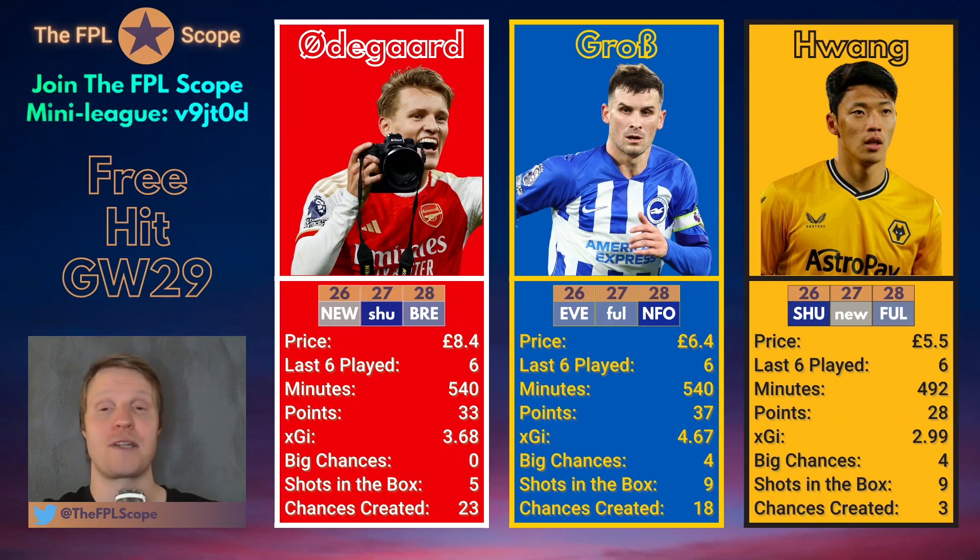37 points, most of that in the last three gameweeks — I think he's gotten around 30 points in those three. Four big chances is really really good for someone expected to be a creator and offensive midfielder — it speaks to the fact that he moves into the box a lot. Nine shots in the box, 18 chances created, almost rivaling Odegaard on that metric. By the numbers, by the fixtures, and with Brighton just beating Sheffield in fine style, it's really hard to go against him. But there's something about Brighton that makes me slightly uneasy — the chance of him playing slightly further back when Mitoma comes back, and general rotation issues. We know Gross is going to play, but his role might fluctuate a little.